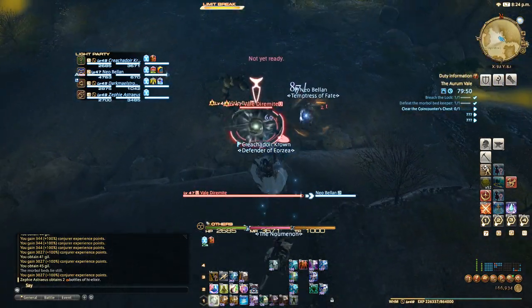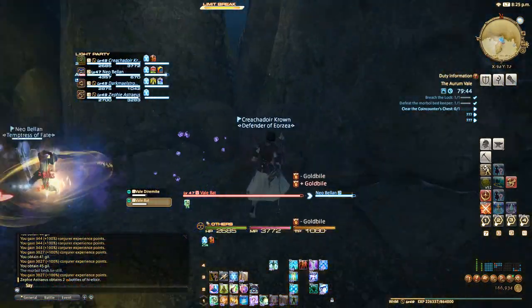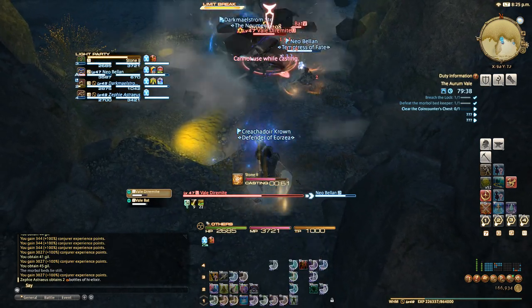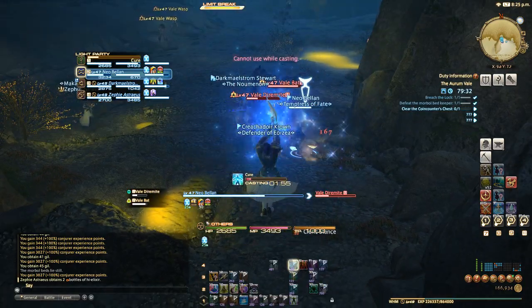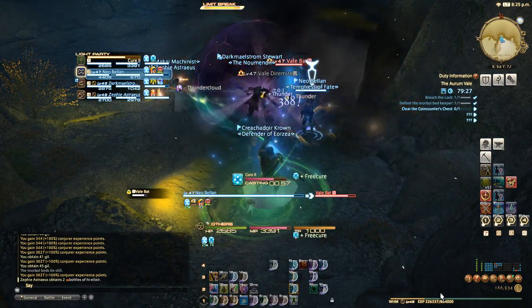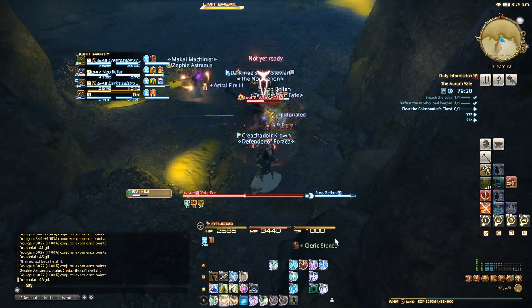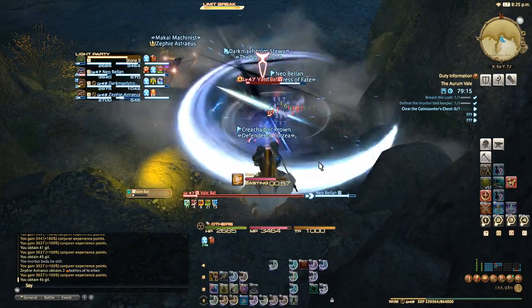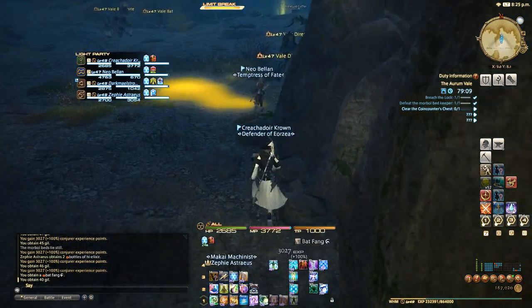You can avoid a lot of the fights in this dungeon if you path properly — that's why the tank is coming all the way over here. I gotta make sure I don't accidentally tab to other enemies and arrow them to pull them in — pretty sure the tank would not appreciate that. I'm gonna change my hotkeys — I'm using an old school mouse that does not have any side buttons. Before the cat chewed my mouse wire I had relied heavily on those side buttons for Cure II and Regen, but I've had to move them and I'm not the most comfortable with where they are.